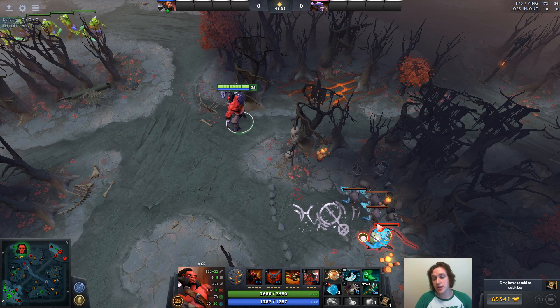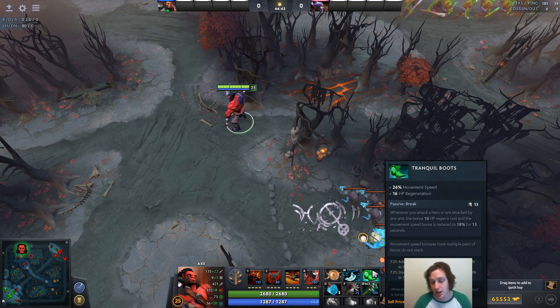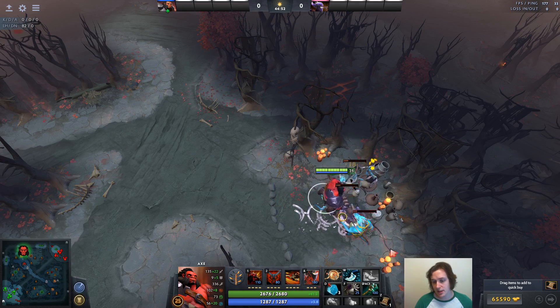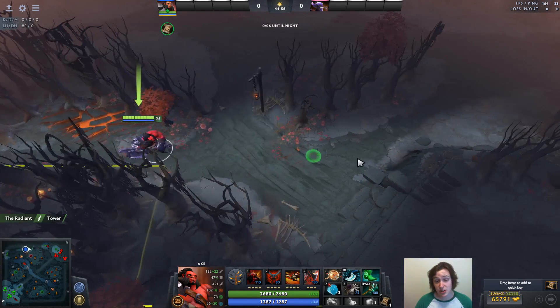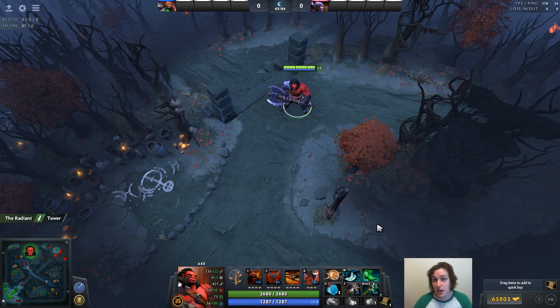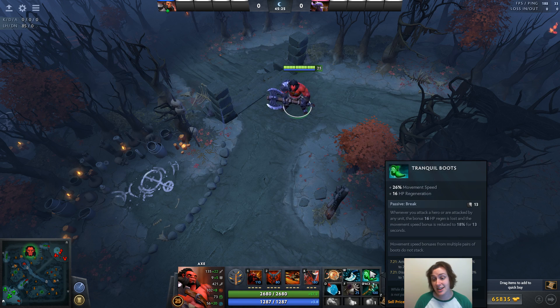Trick number three: you can put your Tranquil Boots in your backpack and incur a six-second cooldown as opposed to taking the thirteen-second cooldown of them being broken when you're tanking creeps. For example, if you want to go jungle, just move the Tranquil Boots into your backpack and back out — it incurs the six-second cooldown, and by the time you kill the camp your Tranquil Boots are available again. It's essentially as if the Tranquil Boots didn't break at all. The only problem is you lose movement speed while they're in your backpack or on cooldown, so only do this in scenarios where you don't think you're going to die. If you do this five times in a game, that's twenty-plus seconds of extra regen and extra movement speed that you're getting that you otherwise wouldn't.